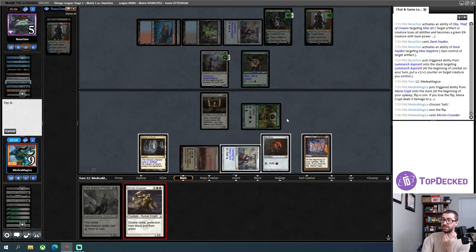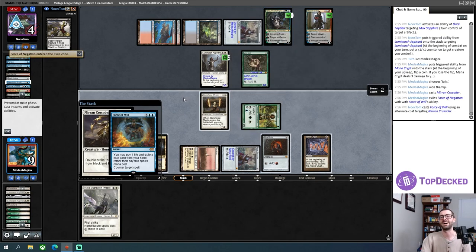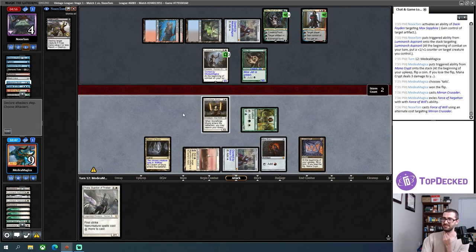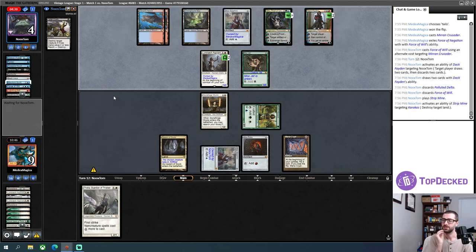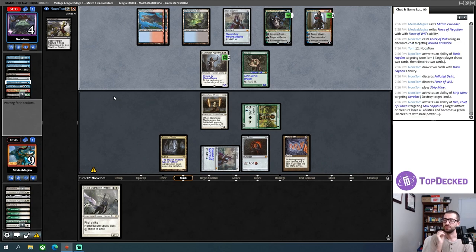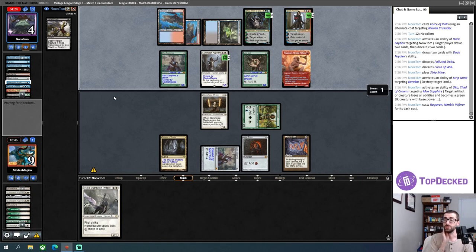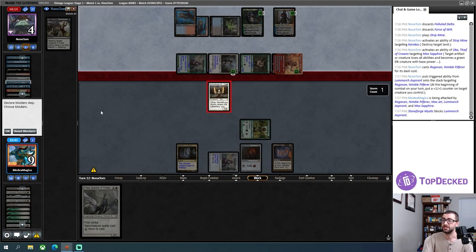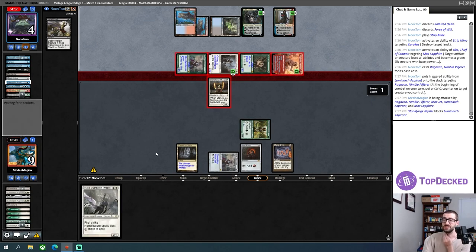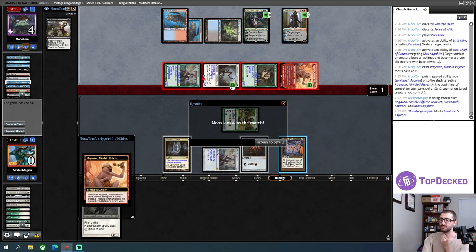This is really strong — exceptionally strong — because Mirran Crusader just doesn't give a fuck about Oko. It attacks as a 3/3. There's a looting with Dak Fayden. Another Force — goodbye to one of my lands. A little harder for me to cast spells now. My opponent can attempt to turn the corner. I'm not dead this turn but I'm real close. Aspirant puts a counter on Ragavan and I have to chump block to stay alive. I take nine total damage. That wasn't game two — that was game three. GGs. That's sort of a disappointing loss.